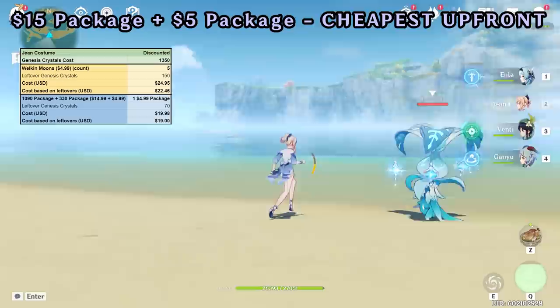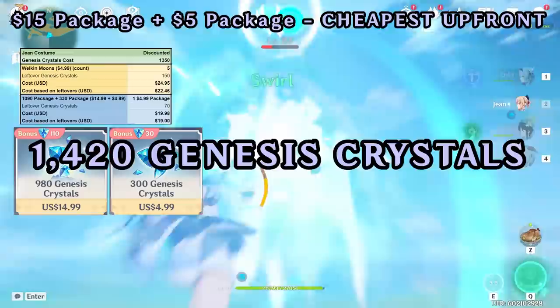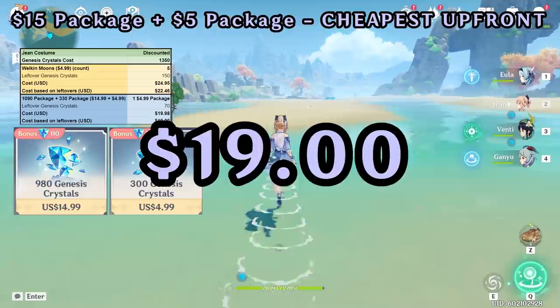The lowest upfront dollar amount you can get the costume with is the $15 package plus the $5 package, which will cost you $19.98. This gives you 1,420 Genesis Crystals, which is just enough to purchase the costume at the discounted price. You'll have 70 Genesis Crystals left over, so it ends up costing you $19 worth of Genesis Crystals.